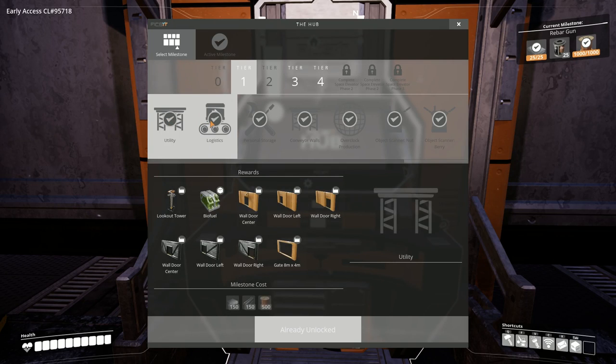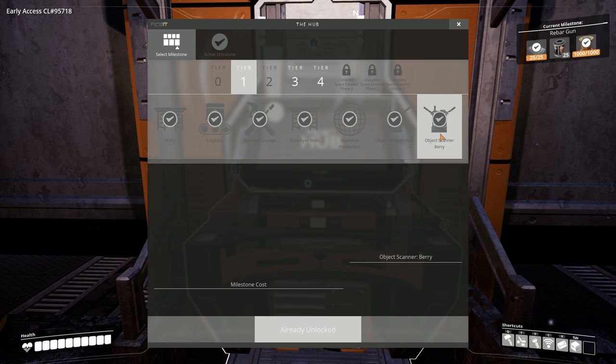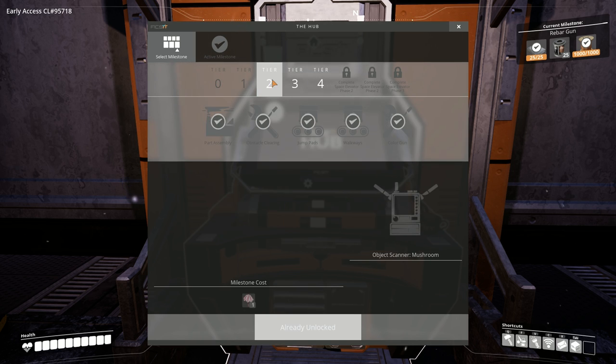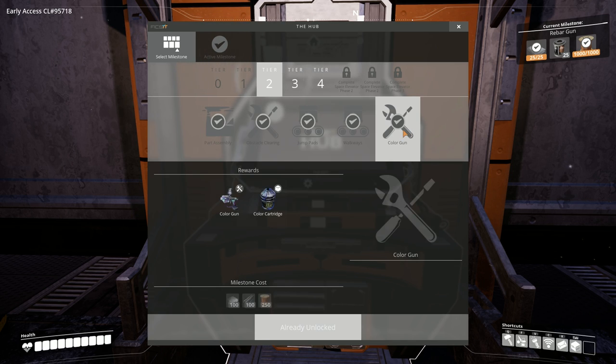Once you get into Satisfactory, you can get lost in the upgrades, get lost in the progression, and just get lost in efficiency. I think that's one of the things that makes the game so addictive. You'll find better ways to do things all the time, and it's easy to get lost in that cyclic type of thing, where you're trying to be more efficient, trying to build more and more things.